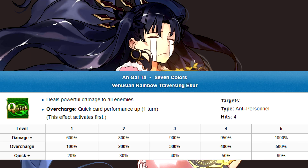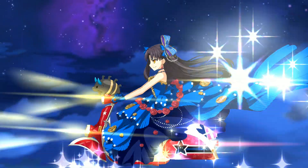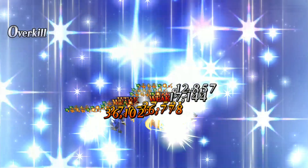Ishtar's Noble Phantasm is Seven Colors — an AoE quick attack that comes with a preemptive quick buff and overcharge. Simple but solid. On top of this potent kit, Ishtar has Riding EX and Independent Action A for large passive quick and crit buffs. With all these toys in hand, let's cook up some teams.